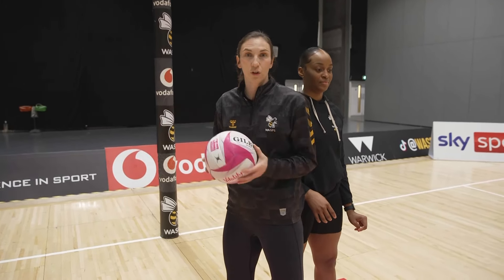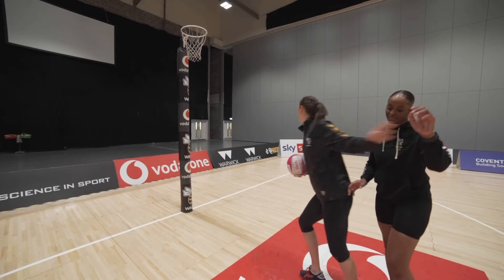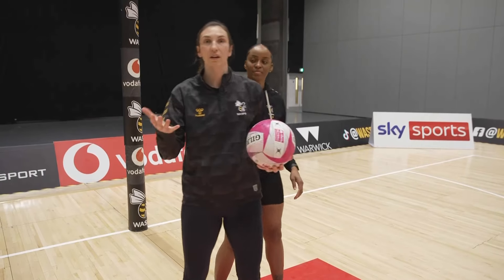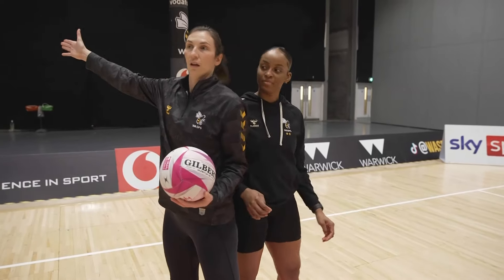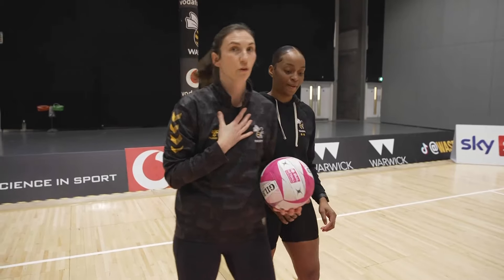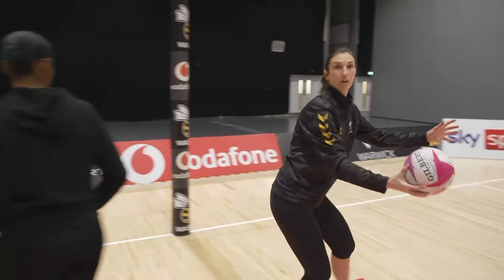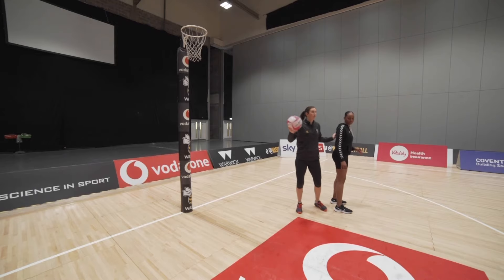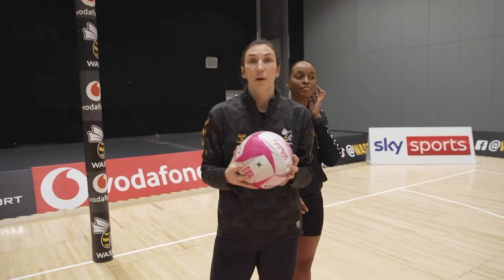If you can mix things up, the defender doesn't know what you're going to do. So if I'm holding here and my defender wants to come round, I can then roll out and take the ball in this space — using the keeper's movement against them. It's also going to change throughout the game. If I've just done that move four times, they're going to change things up, so what I might do is hold for this space, let them think they can roll out, then play forward or use the back space.